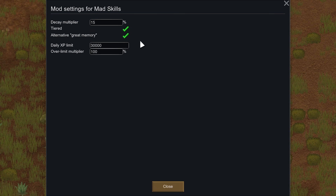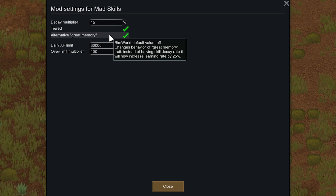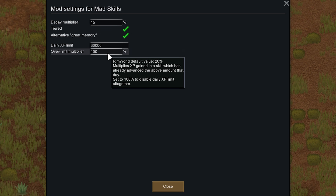Next we're going to Mad Skills, which lets us lower the skill decay. I don't really think there needs to be any skill decay — at the difficulties I play on it's more of a nuisance than anything, because if someone isn't working a skill full time at the default 100% decay they're pretty much never going to reach level 20. I've also changed the Great Memory trait from reducing skill decay to instead increasing the learning rate by 25%, and I remove the daily XP limit — I don't see a reason why there needs to be one.